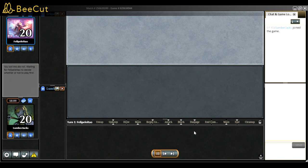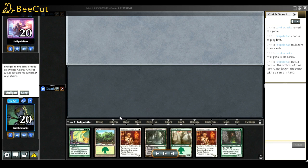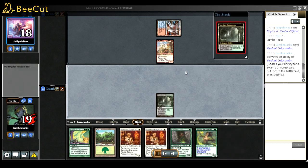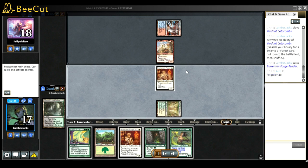Murktide seems scary but we can beat them. Game two - I'm on three Burrenton now. Against Murktide I bring in three Burrenton and two Endurance, plus Shriekmaw and other stuff. The best cards against Murktide for me are Burrenton and Endurance. Burrenton can block the Monkey, protect all our creatures from Fury, and stop Lightning Bolt. This hand is perfect - turn one fetch the white source and play Burrenton. They kept Ragavan so we're going to be fine to block.